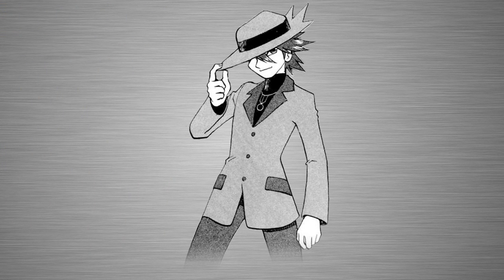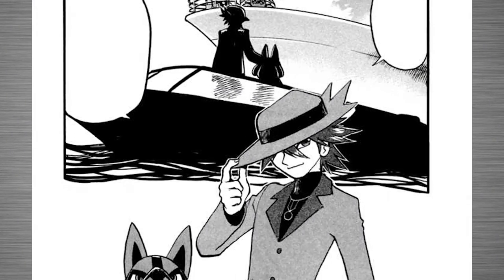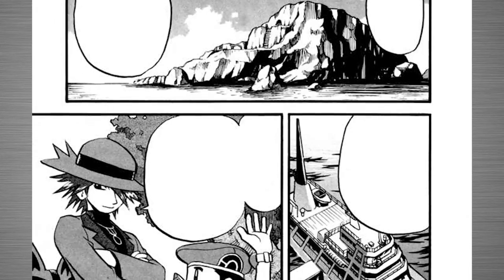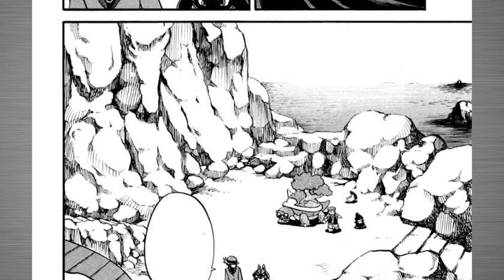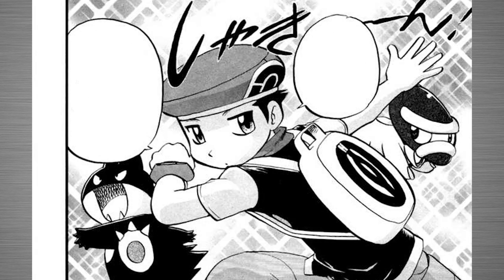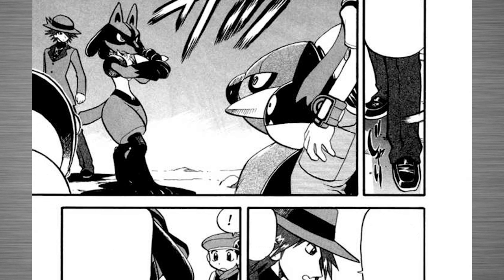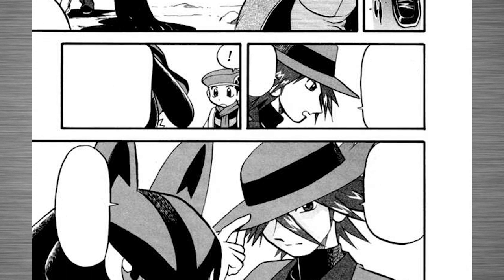Let's jump to the manga version — more specifically, the Riley that appears in Pokémon Adventures slash Special. There are many similarities between the game and Adventures versions, but also a ton of differences. The Adventures version of Riley is far more important to the plot: he is sent by Byron to train Diamond to increase his battling skills, taking him to Iron Island where they train until they are interrupted by Thugs hired by Team Galactic. Diamond defeats them and Riley decides he has passed his test.